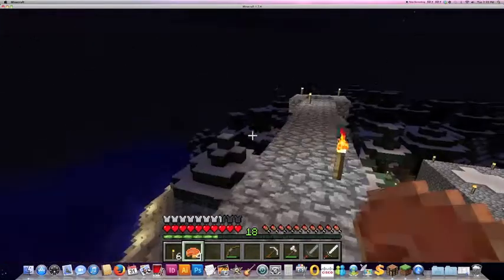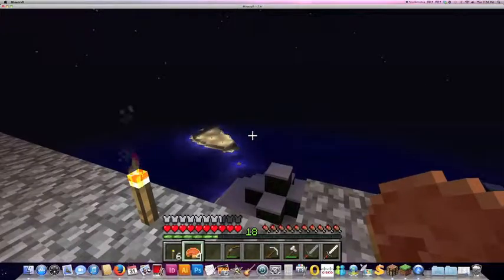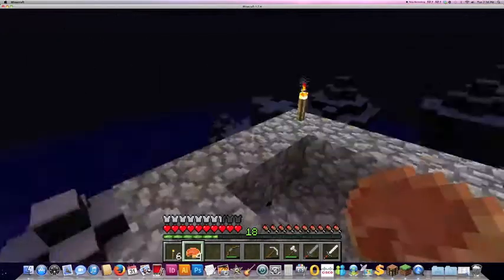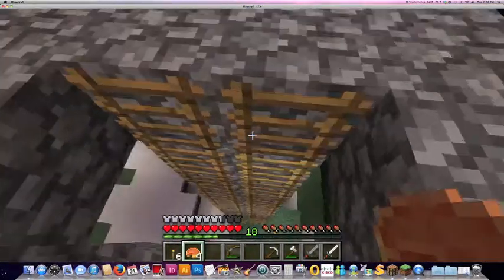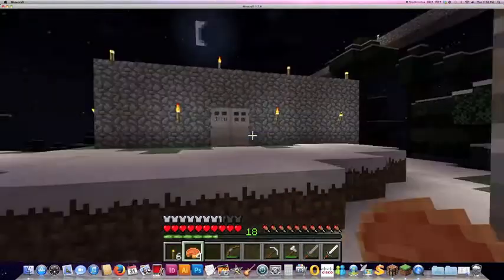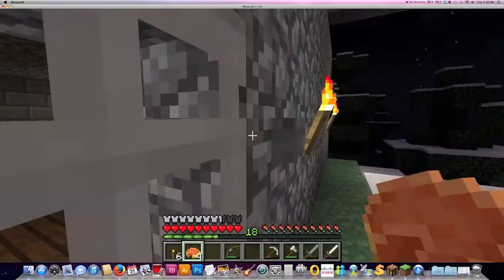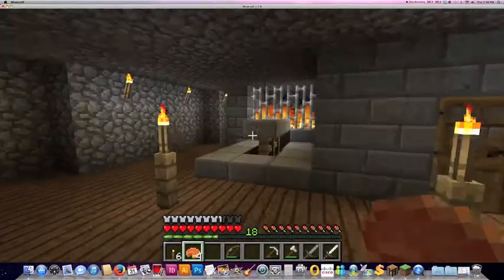That's an island that I found around here. That's actually going to be one of my next house spots. So this is my snow home. Iron doors, because that's my thing now. I use iron doors almost exclusively.